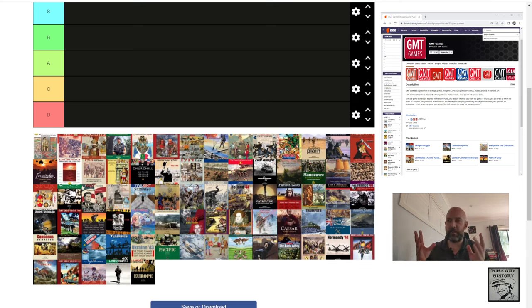A few caveats to come with this. Now, first of all, according to Board Game Geek, GMT Games have published 565 titles. I am going to cover 75 of those titles. I'm cutting out expansions, so I may be covering some base games like Commanders and Colours, but I'm not covering all the Commanders and Colours expansions.